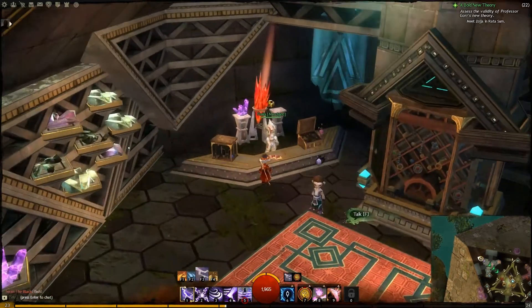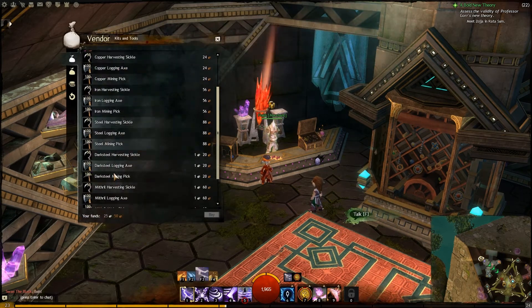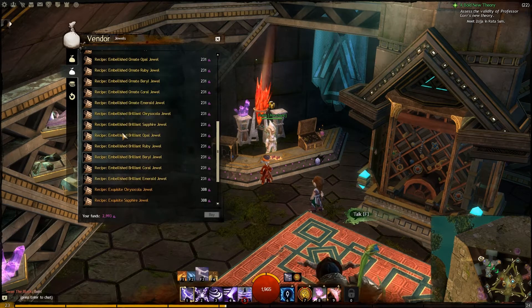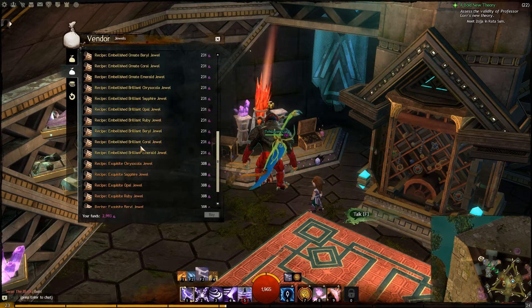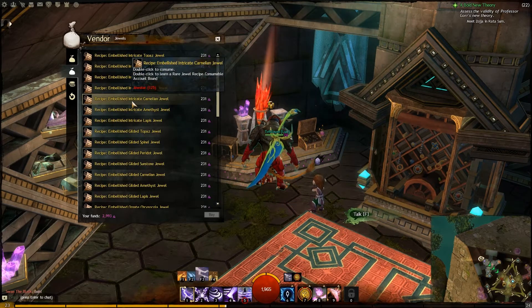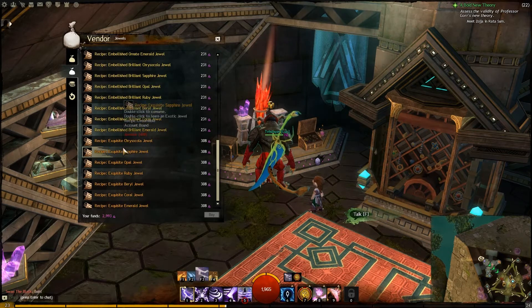You can get supplies from her, and there's also a merchant here who has the same stuff. The second tab has high-level recipes that cost karma to purchase. I haven't bought any because you need to be level 125 in the jeweler discipline to even use these recipes.